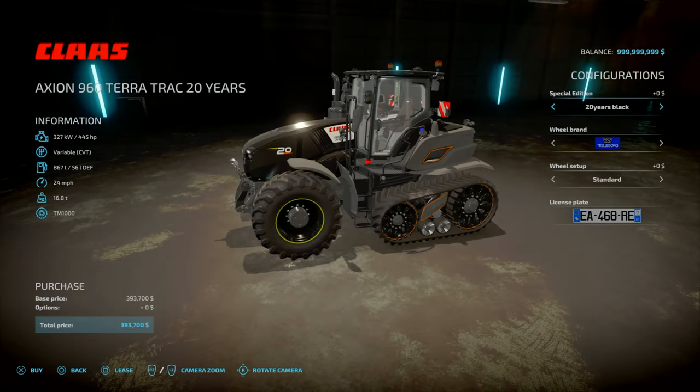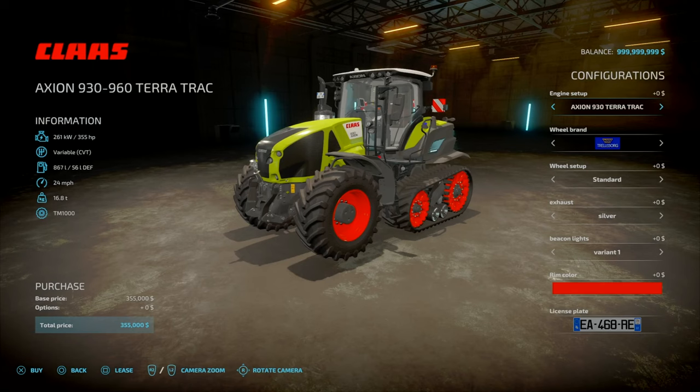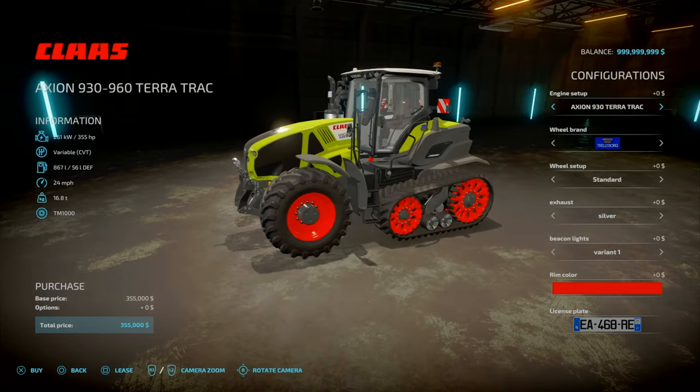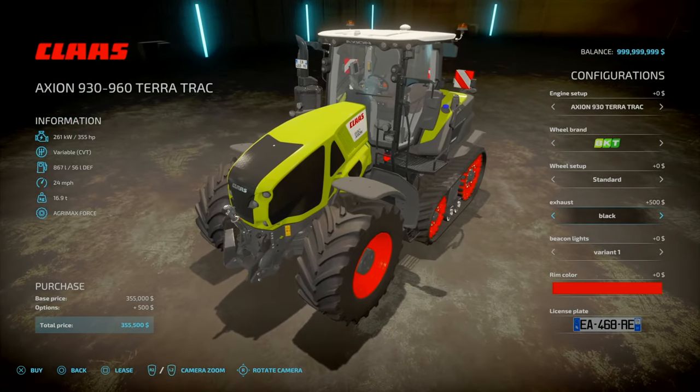In terms of the new configurations, you've got a normal 20 years series or the 20 years series in black. You've got your standard and wide front tyres, Nokians, Virgin rims and all that. For the standard version, all you get is the engine configurations, wheel setups — standard or wide. Exhausts can be silver or black.